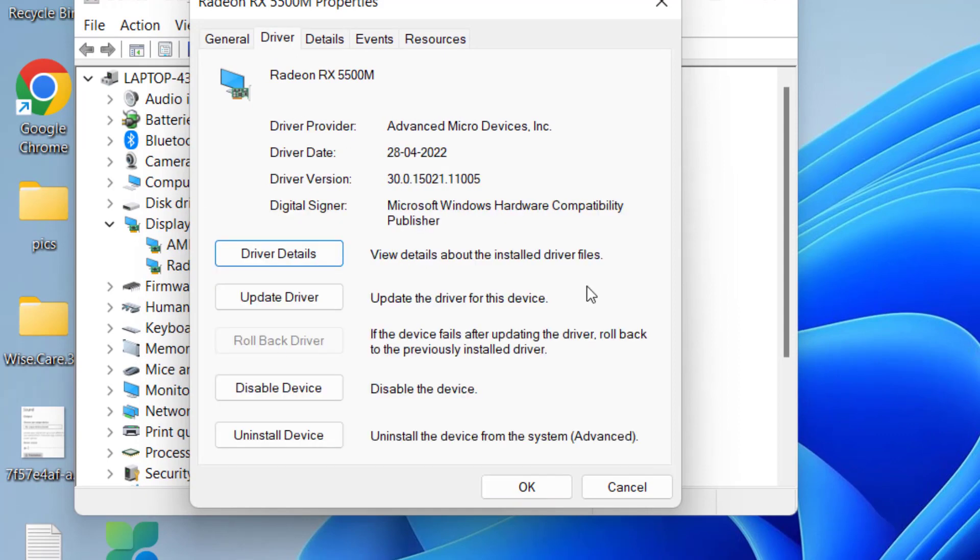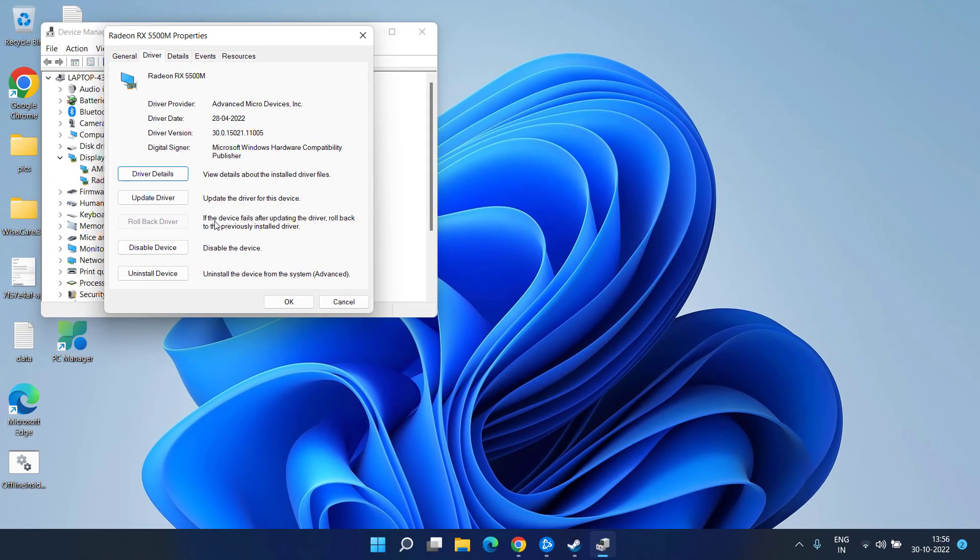This fix is especially for Nvidia users. If you get the option to Roll Back Driver, click on it, because the latest Nvidia driver version 526.47 is the cause of the game crashing or stopping unexpectedly.